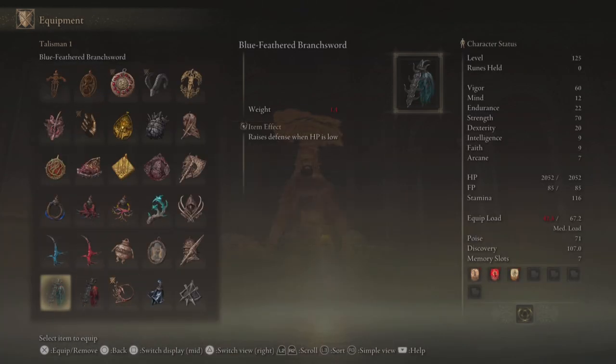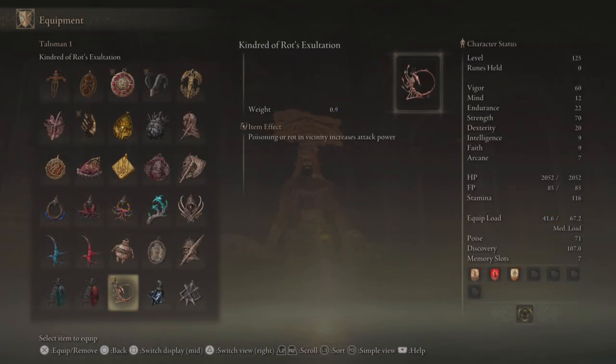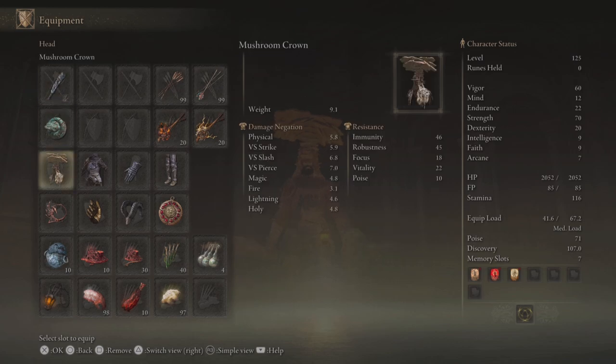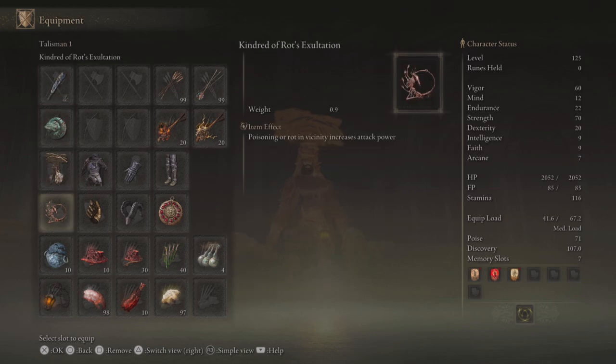However, we may change that up and utilize the rotten wing sword insignia depending on the weapon. I really liked using the kindred rot's exaltation with the stone club just because I found proccing poison with poisonous mist to be very easy, and then switching it over to the rotten wing sword insignia if I was using something like the cestus, which has a bunch of quick succession hits that are very easy to land especially with the true combo. I'll be running 60 vigor, 12 mind, 22 endurance, 70 strength, and 15 dexterity.